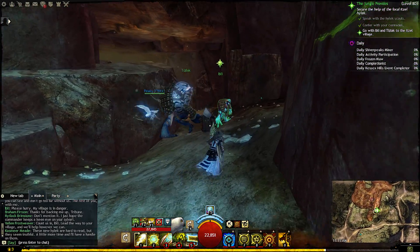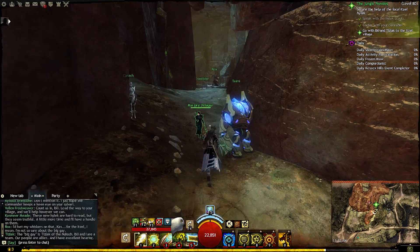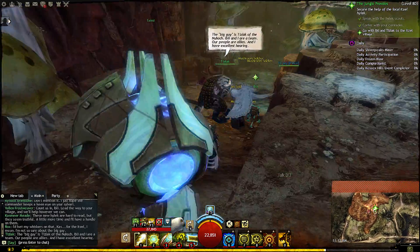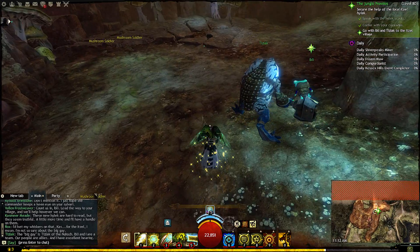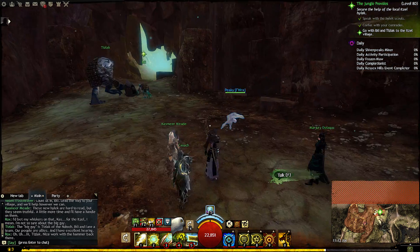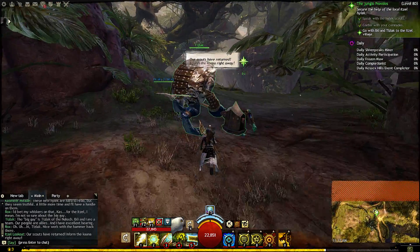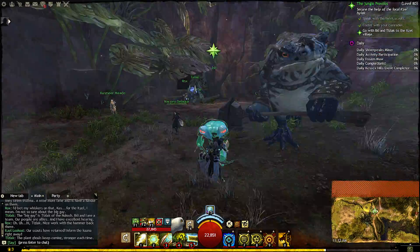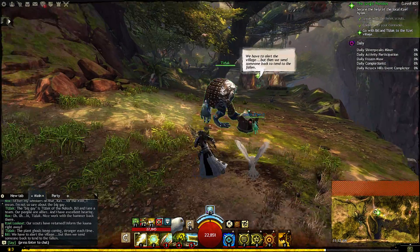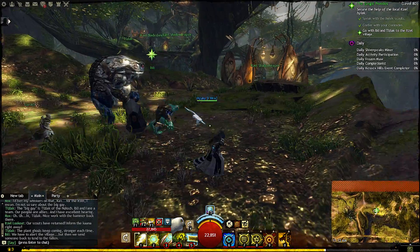But we need to help. I bet my whiskers on that — for the Itzel, I mean. I'm not so sure about the big guy. The big guy is Tislak of the Newhawk. Iblee and I are a team — our people are allies, and I have excellent healing. Hi, Tislak. Nice work with the hammer back there. Our scouts have returned — inform the Khanna right away. The plant ghouls keep coming, stronger each time. We have to alert the village, but then we send someone back to tend to the fallen. Because he didn't want to sit there and rez them, I guess.